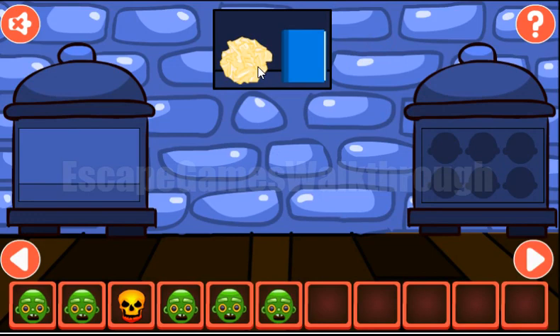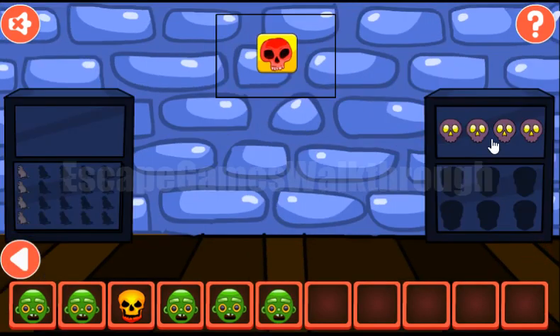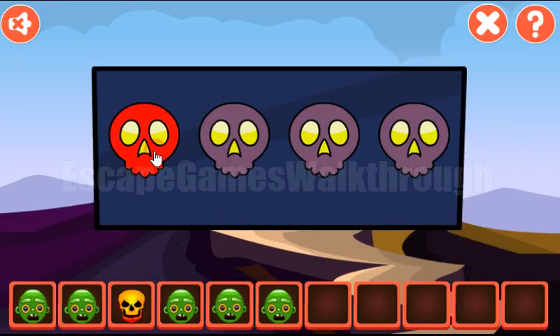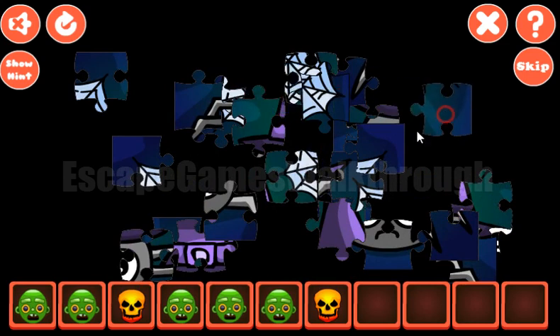One more zombie. The next hint from this book is the colors of these digits. We need to paint these skulls the same colors: red, blue, green and orange. Next, let's solve this jigsaw puzzle.